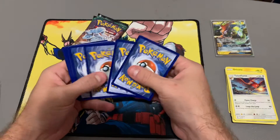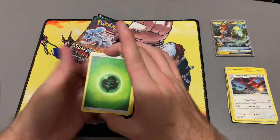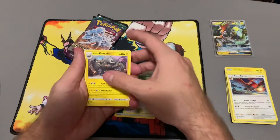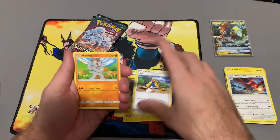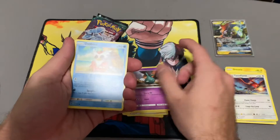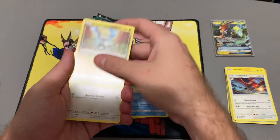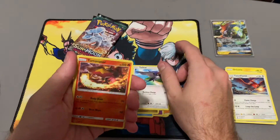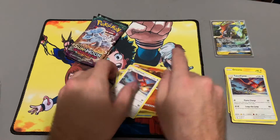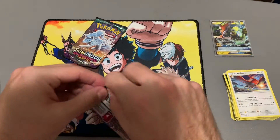I feel good about this pack, y'all. Here we go — one, two, three, four. Leaf energy, Aether Paradise Conservation Area, Alolan Graveler, Hala trainer card, Machop, Trumbeak, Delibird — cute little Delibird on an island — Jangmo-o, Talonflame, Turtonator reverse, and another Talonflame. It felt good — I was sadly mistaken. Next pack!